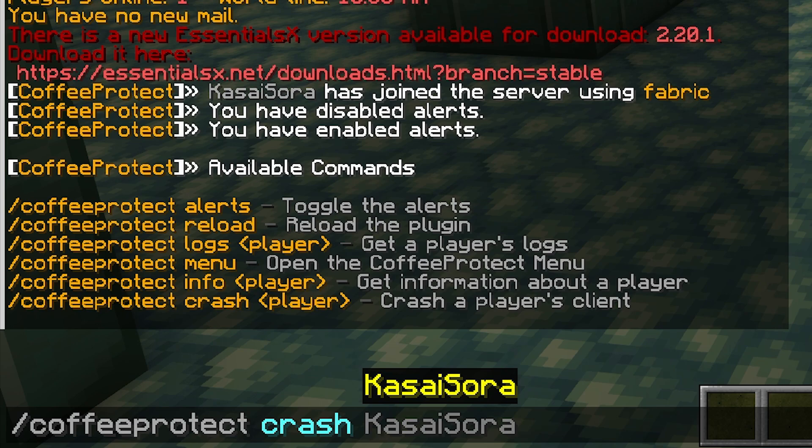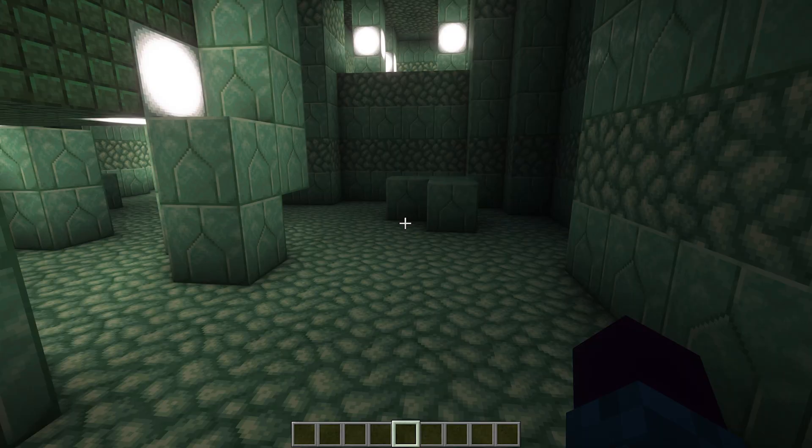This is actually really funny — it also has a crash command. Basically, if you have a player that's trying to crash your server, you will get alerted. You can then actually crash that player's client. I'm going to try: /coffeeprotect crash Kassasora. It totally works! How does that work? You see nothing now — that's because my Minecraft just crashed. It's gone. That is so cool.